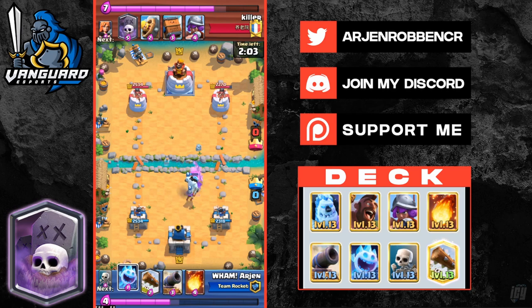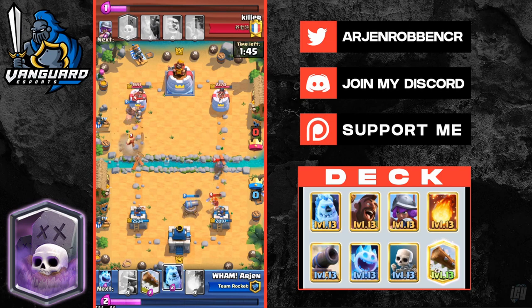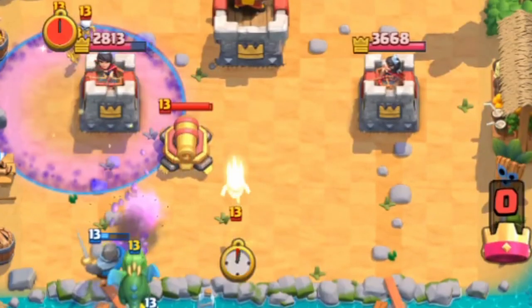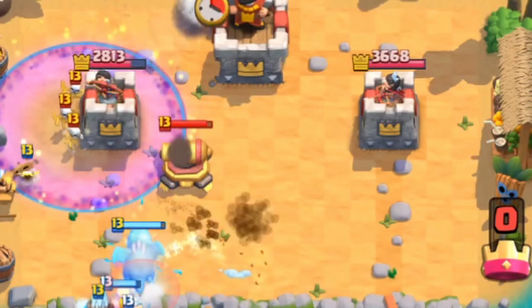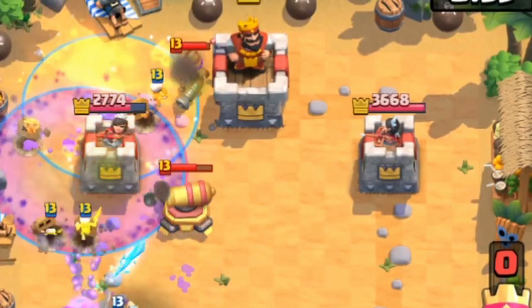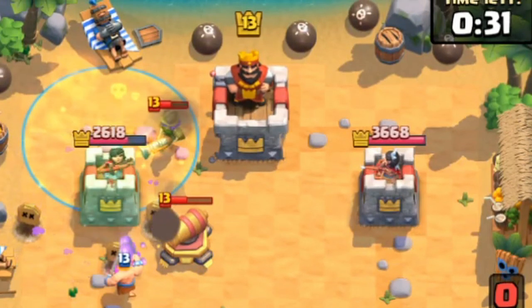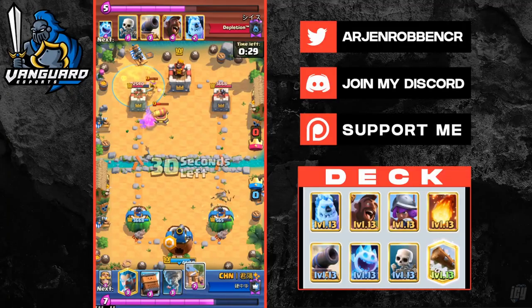Versus graveyard decks, keep up the pressure and out-cycle buildings in single elixir to get as much damage as possible. For defense, you can either block the bridge using your ice golem so it doesn't tank for the graveyard, or set up a low cannon and musketeer near your king tower. Make sure to fireball and kill the mini tanks as soon as possible.